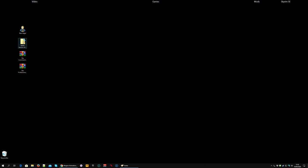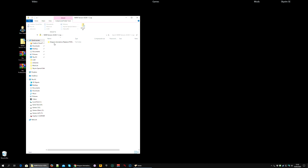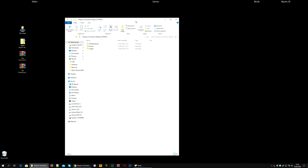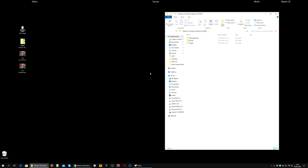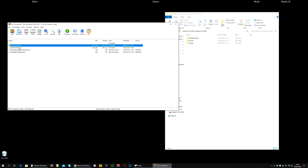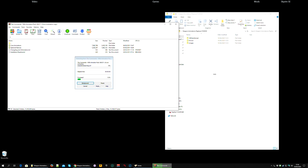Once the files have downloaded, open up the NMM version of the Foe Mod and drag and drop the folder you find in there called Weapon Animation Replacer Foe Mod onto your desktop. You can then open this by double clicking and drag it out of the way a little so you can see what's inside. If you want, you can delete the archive file you downloaded, but don't accidentally delete these. Then you can open the first of these files, the Commando Pack, using the archive program you have installed. And you will select the Core Animations and the Optional Stances, both of them, and drag and drop into the Foe Mod folder.